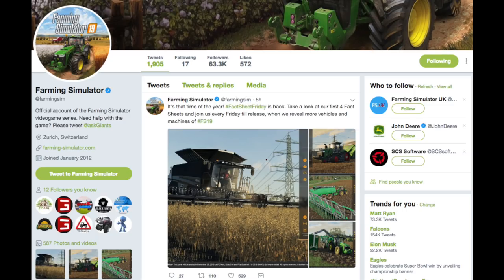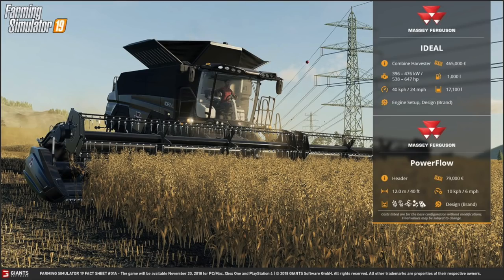We got new fact sheets — not only that, we have eight new pieces of equipment. The very first one is very interesting because it holds a lot, but it is not the best thing we have — we already have something better. This is the Ideal Harvester. It says Massey Ferguson but will also come in a Fendt version as well, confirmed. It is a combine harvester, costs $465,000 for the base model, with 538 to 647 horsepower, goes 24 miles an hour, holds 1,000 liters of fuel, and 17,100 liters of crop. You can change the engine setup and the design — the brand being either Massey Ferguson or Fendt.